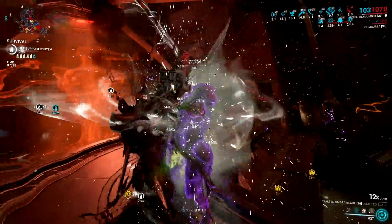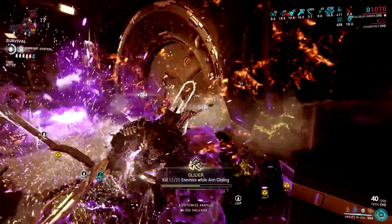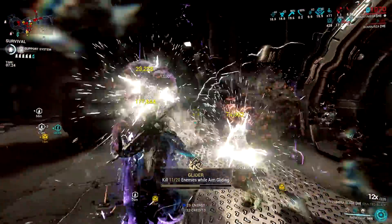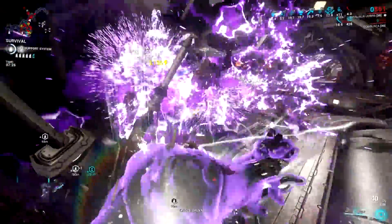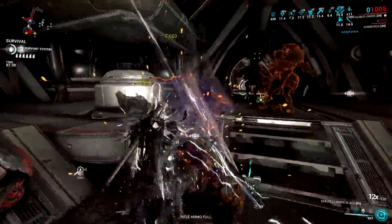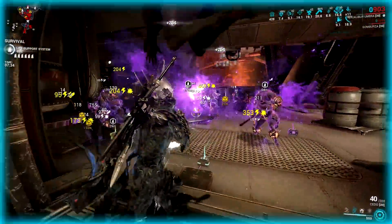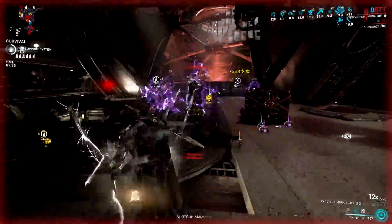The only weakness of Radial Blind is that you need line of sight, which means enemies that are behind cover will not be blinded by this ability. I think if Digital Extremes want a newbie-friendly rework for Excalibur, then removing the line of sight requirement for Radial Blind will make Excalibur gain better survivability. But that would be unfair to Ember, whose Fire Blast ability also has a line of sight requirement.